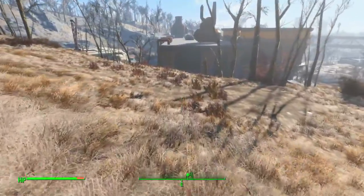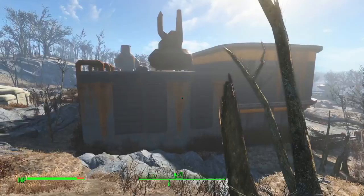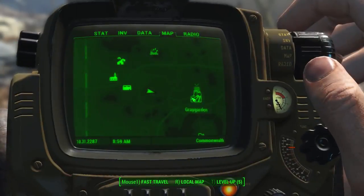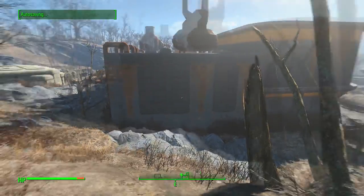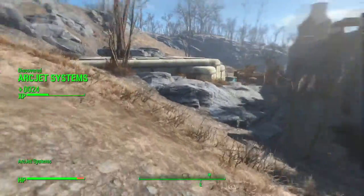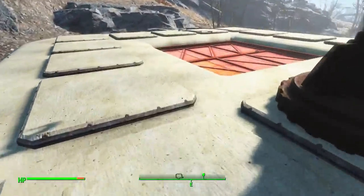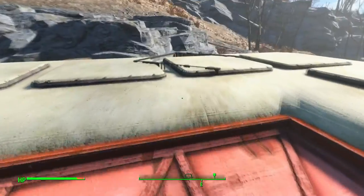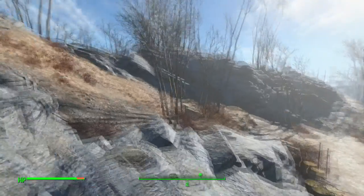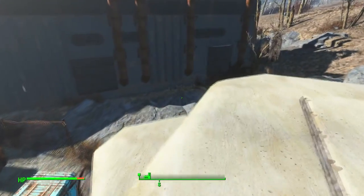This place looks scary — nothing on my map. It's ArcJet Systems. I have a feeling this place is probably going to be inhabited, and probably not by friendlies. I wonder how far I could drop down. Let me get my weapon out.